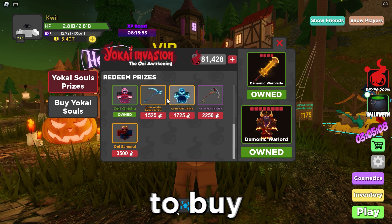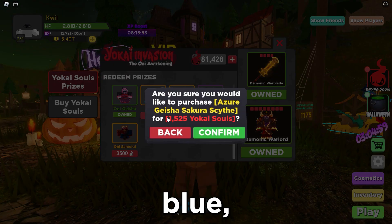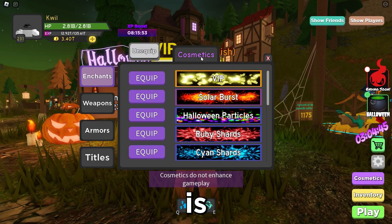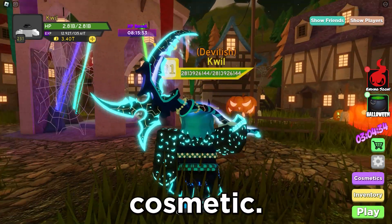The next one I'm going to buy is the Azure Gaisha Scythe. This one actually looks pretty cool in blue, so I'm going to buy this real quick. Boom — and I'm going to buy the armor with it, so boom, Azure Onigisha. To be fair, I really like this blue variant of this cosmetic, I actually think it looks really cool.